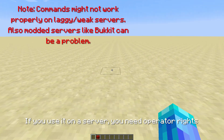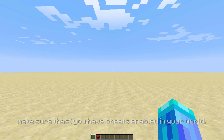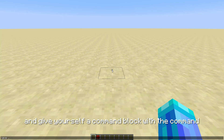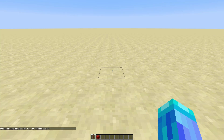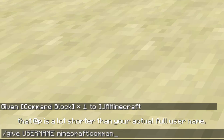If you use it on a server, you need operator rights or admin rights, however you want to call it. If you use it in a single player world though, make sure that you have cheats enabled in your world. Now you just need to open the chat and give yourself a command block with the command: /give @p minecraft:command_block. You could also enter your username instead of @p, but there's a really good chance that @p is a lot shorter than your actual full username.